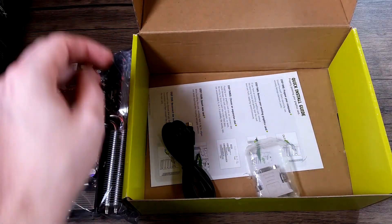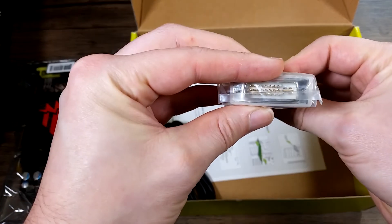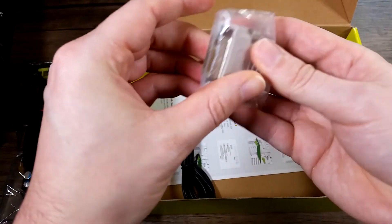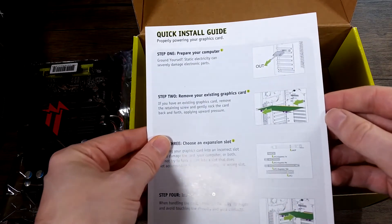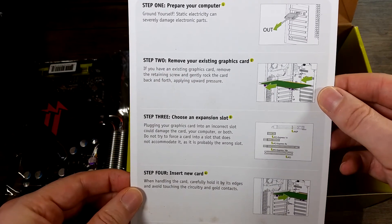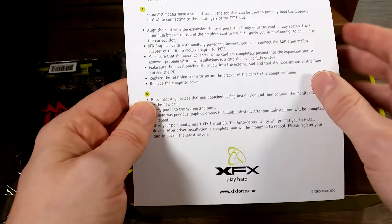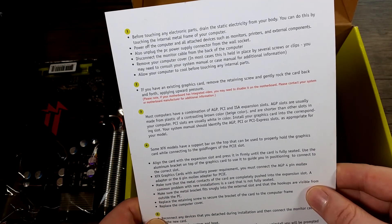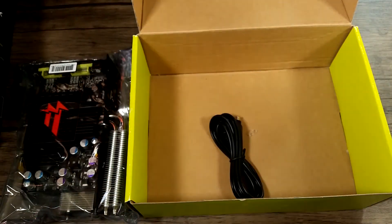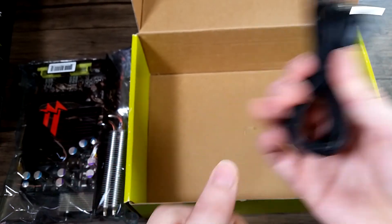Anything else in here? Any other goodies? We have a very inflated DVI to VGA adapter. What else? A nice black quick installation guide. Let me guess - unplug stuff, take graphics card, find the right slot, insert it, put the case back together. Discharge yourself, find a PCI Express slot - nice instructions. And the S-video cable, won't be using that unfortunately.